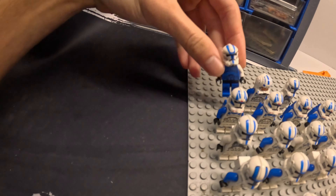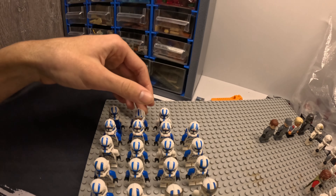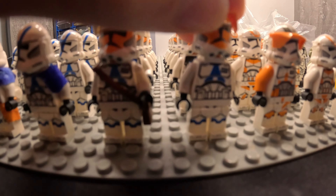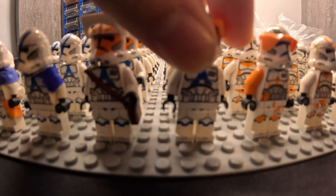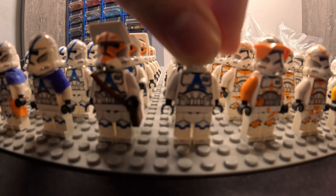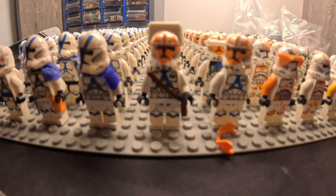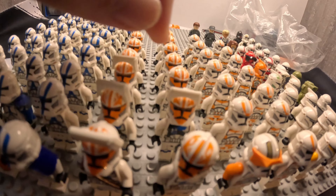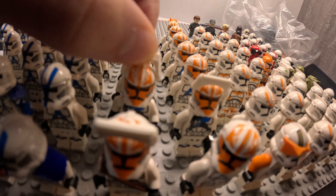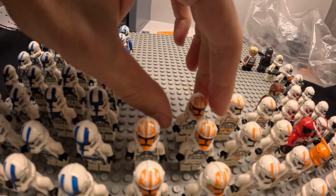We also have a random trooper, a pilot, and another regular specialist. Over to the 332nd, we've got Commander Neyo — I don't know how to pronounce his name, the one that died on the Siege of Mandalore. I tried to fix his visor but it's custom and I broke it. I've got this custom cool trooper, very nice. They've got the body from the fire specialist trooper and also have visors, plus regular ones.